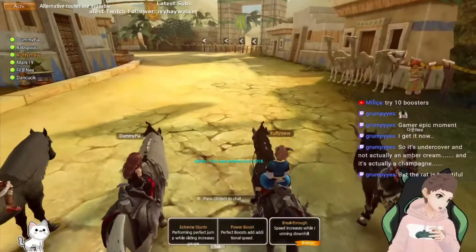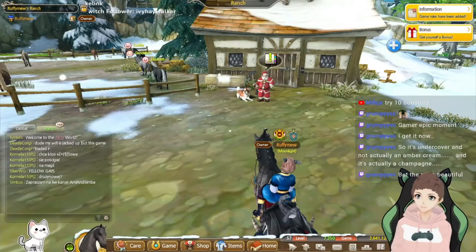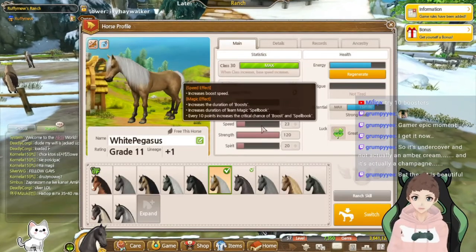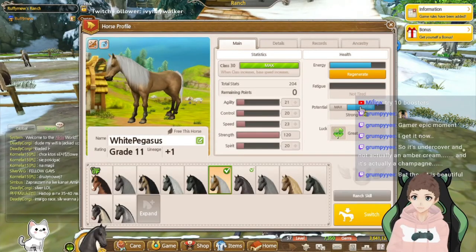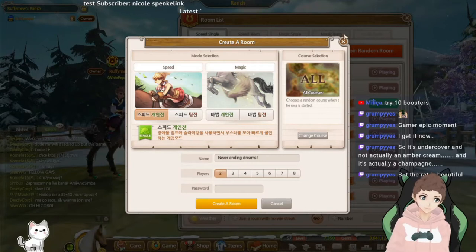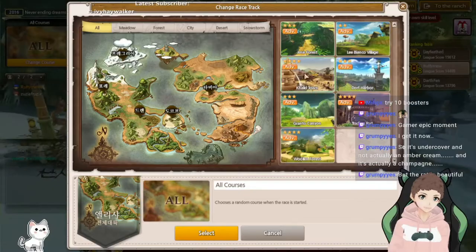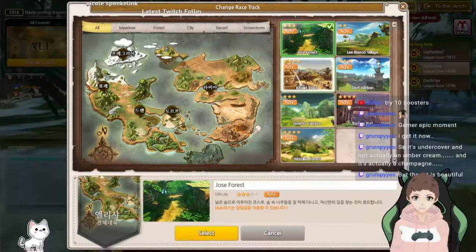I'm going to try 10 boosters — I don't even know if I can do that. 10 booster mission! What we need for this is three simple things. First: one full strength horse, optimal setup, strong heart as well — good choice, always a good choice for this kind of thing. Second thing we need — I'm gonna be in my own room actually. Someone join my room so I can do this. Second thing we need is this map: Joe's Forest. Catch my drift — advanced.